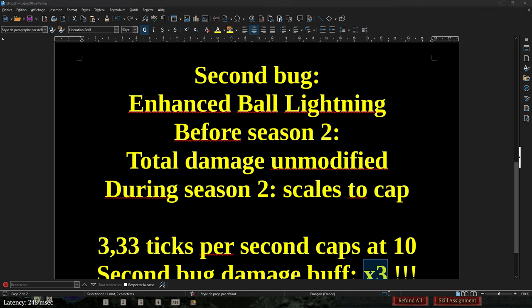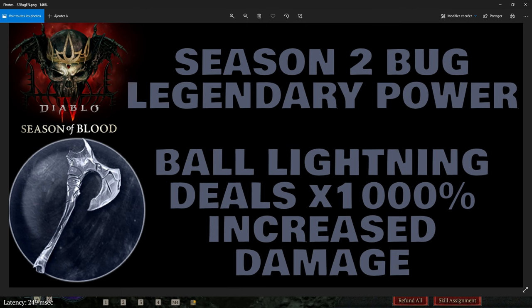If you combine those two multipliers — 3.33 times 3 — that's 9.99, let's round it up to 10. A times 10 multiplier in Diablo 4 is like having a hidden Season 2 bug legendary power that says: Ball Lightning deals 1000% increased damage. 1000% belongs in Diablo 3, not in Diablo 4. Your best normal external multiplier might be 160%, but now you have access to a multiplicative 1000%.